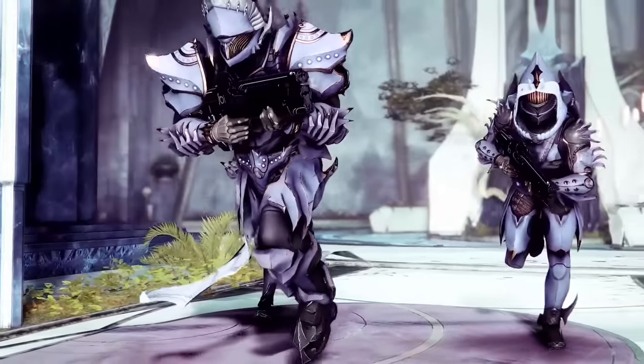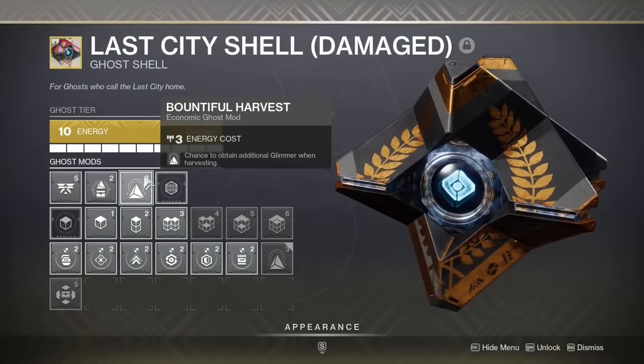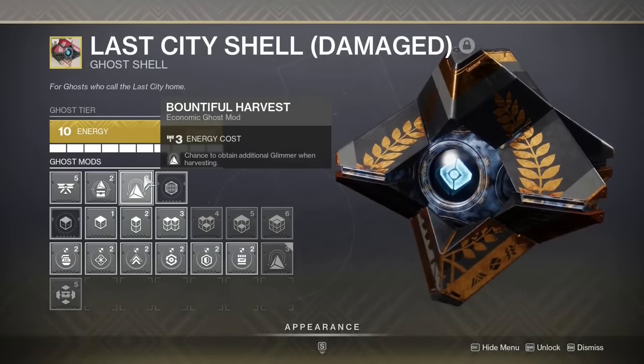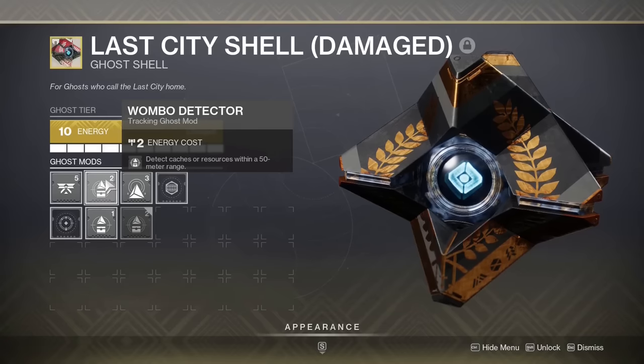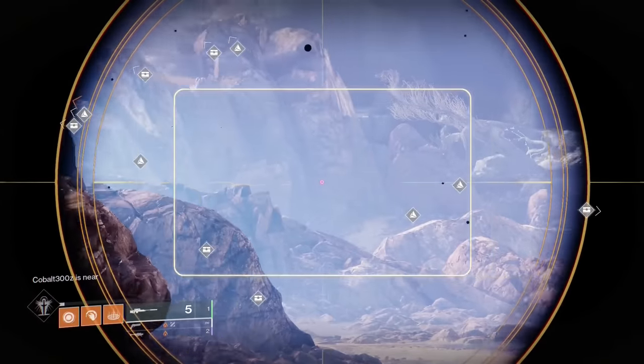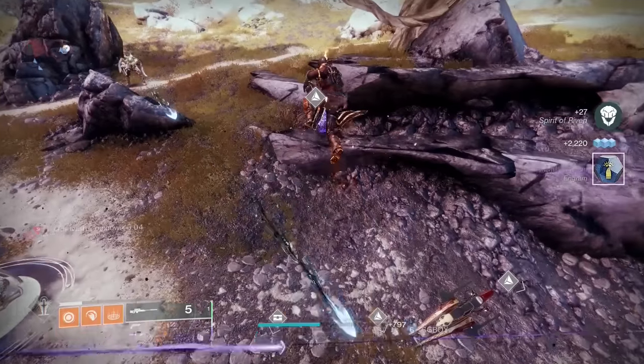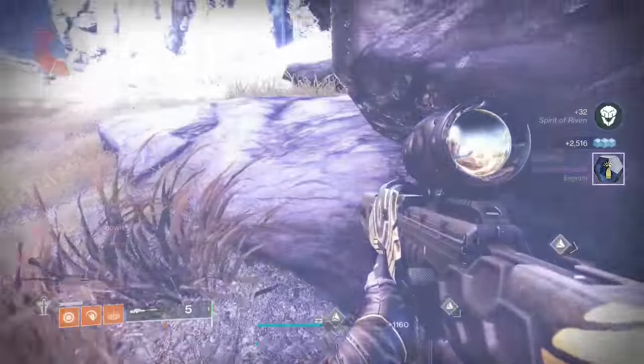If you're ever in desperate need for glimmer, you can throw on 2 ghost mods: Bountiful Harvest to earn glimmer by picking up resources in Patrol, and Wombo Detector to see those resources through walls. Then if you equip any sniper rifle and aim down sights, you'll see every resource node in the entire map, so you can run over to each of them and pick them up for tons of glimmer.